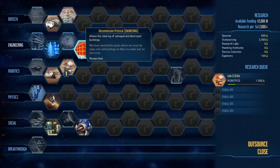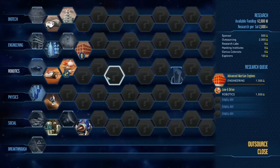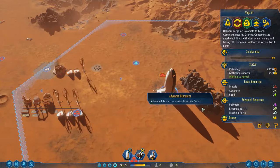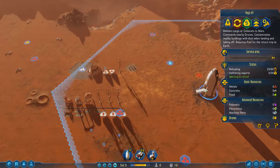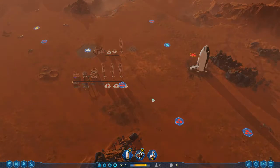We've just finished the Decommission Protocol. Rockets and shuttles now require less fuel — that's going at number one. That will reduce the rocket's requirement from 60 to 40, which may not seem much, but considering how long this rocket's been here and it's only at 30 fuel, it has quite the effect.